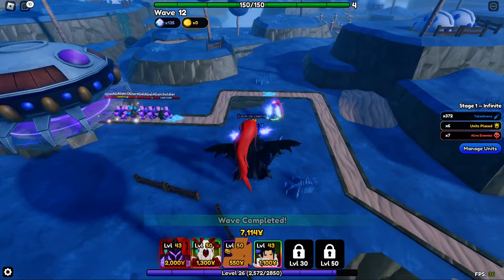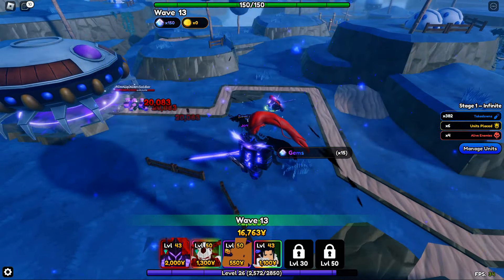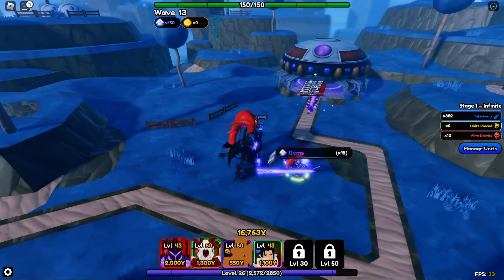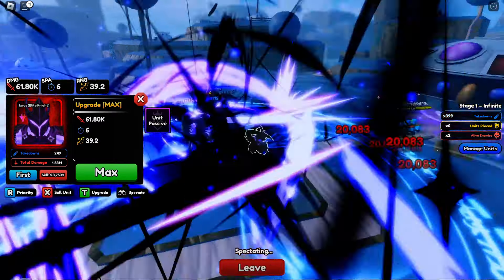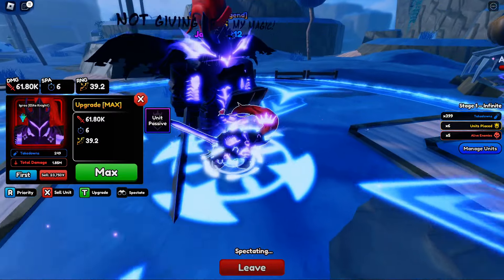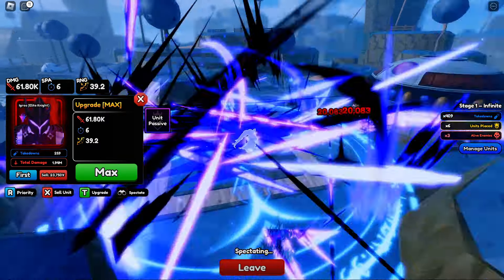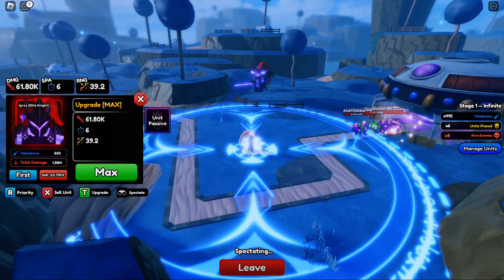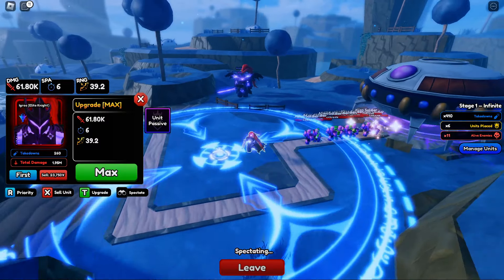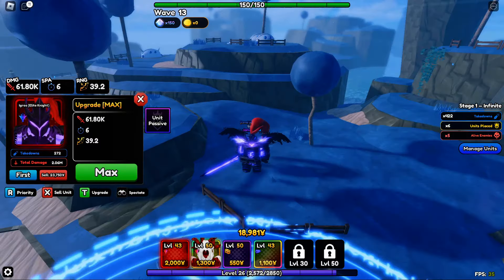Fully maxed out he's doing 61k full AOE every six seconds with 39.2 range — this man is a monster. This is Shiny Egress; I'm not sure if shiny units give a damage boost in this game, but this man is mad op. Y'all should definitely put him on the team. He's a bit pricey to max out, but he's multi-hit, he's full AOE — any unit that goes full AOE is already a W unit. Multi-hit on top of full AOE is insane, and his range is almost 40, which is amazing.